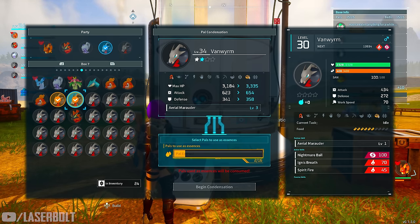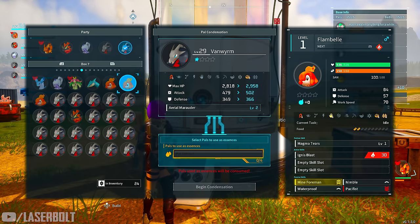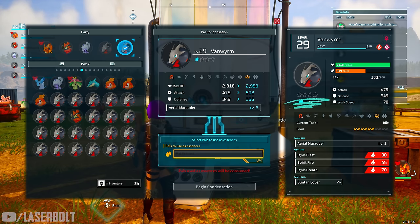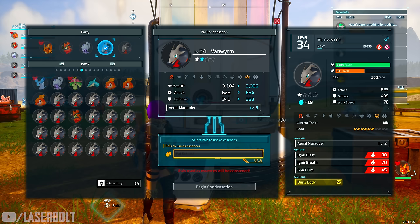It's going to ask for 16 pals because this one is already enhanced once. If I pick a fresh one it will only ask for four. You can tell what level a pal is by looking at the little star underneath them — no highlighted stars means level one, and one highlighted star means they've already been leveled up once.